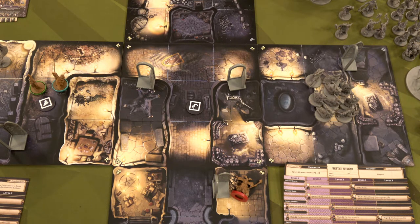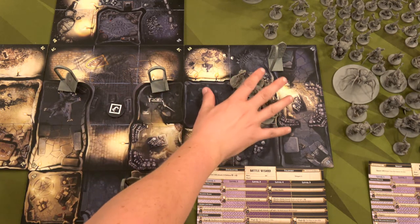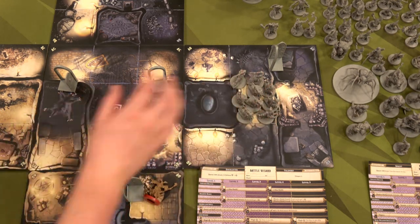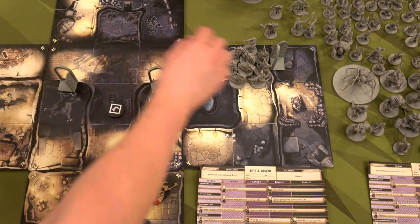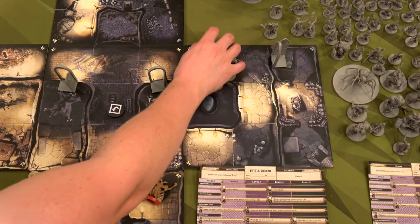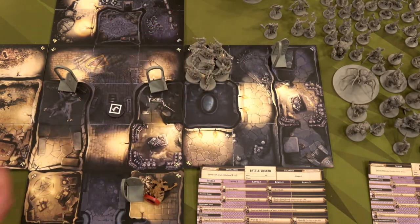That is close. Now that Sybil's turn is completed, we're going to do the enemy phase. We're going to start with these enemies and activate them. They're all going to move into this room, look for line of sight, and don't see any heroes. So they're going to move all the way over to this room — their goal is to come this way towards the starting tile.